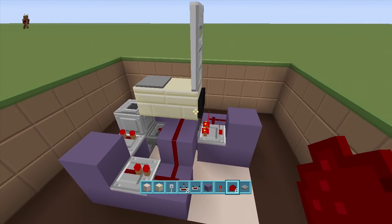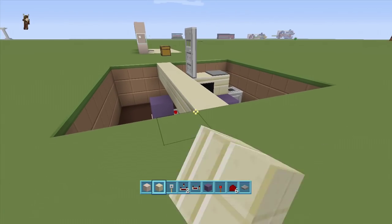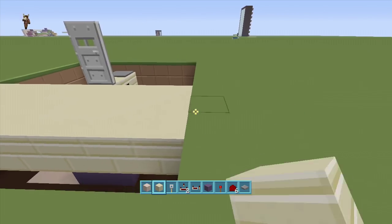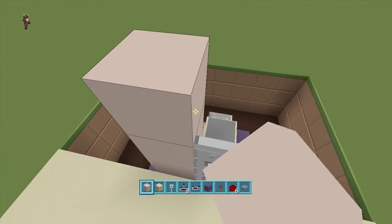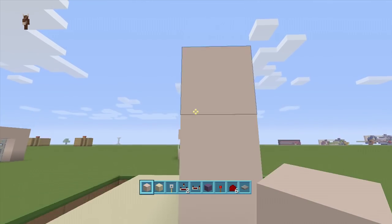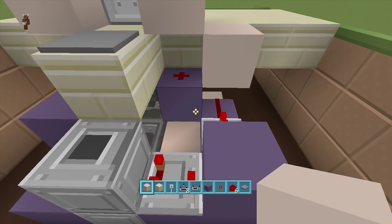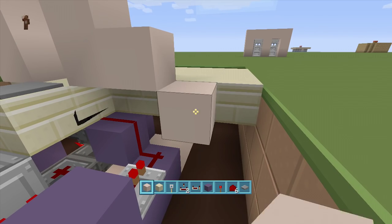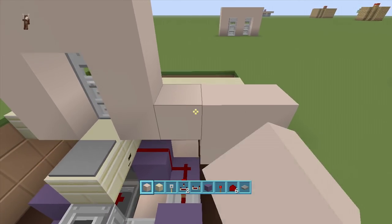Fill in this area with blocks of choice. Put your frame around the door. Make sure you do not disconnect those two pieces of redstone — do not put a block where they connect or it won't work. Put an extra block there to bridge around it, then come down and fill in the surrounding blocks.